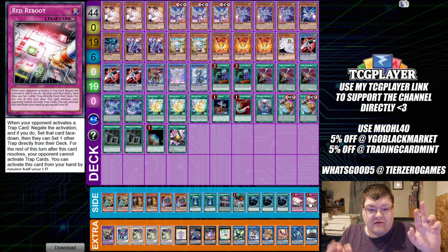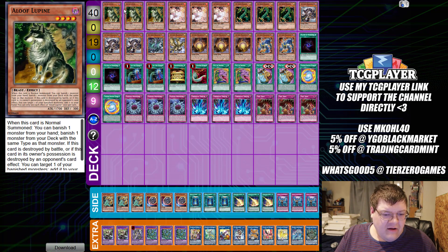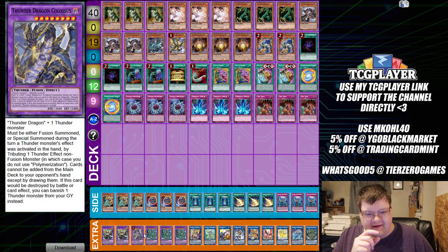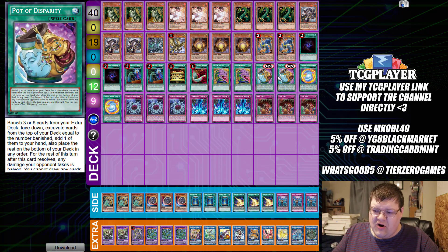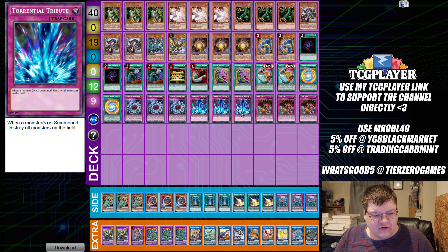Next up we have Thunder Dragons - this is nothing too special. The OCG gets one Colossus, and he keeps telling me this card should come back. I hate this card with a passion. No generic floodgates, by the way. I also see that Pot of Disparity has found its way into everything - a Pot of Duality with no downside seeing play in every deck. Also, Torrential Tribute is picking up a little bit of momentum - it's actually kind of scary, I've been seeing this card in a lot more strategies.